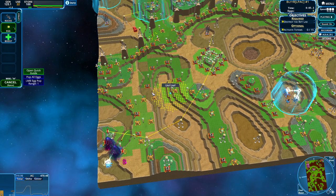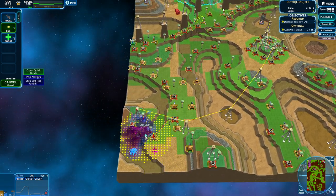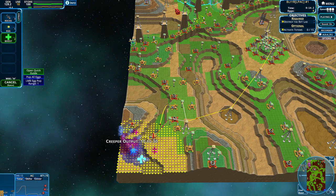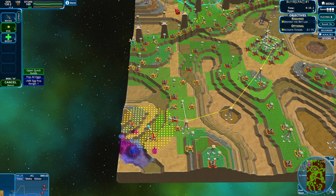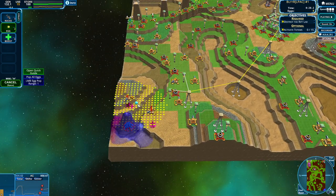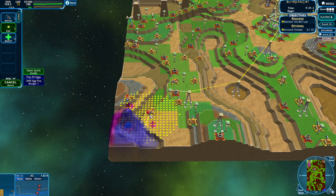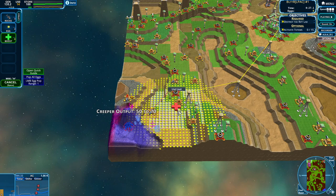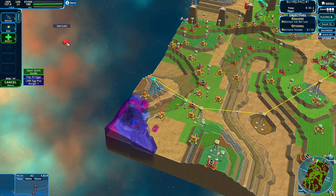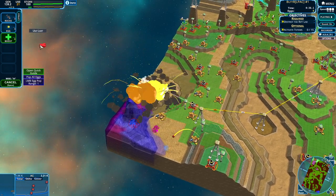Let's just start with our sides. Popping our eggs, trying to take out our nullifier. We want to get these cannons down as well, ideally. Looks like the cannons survived, but I think they're gonna run out of ammo. Fingers crossed — it looks like as long as this cannon goes down, I think we'll be fine. And there we have it done.